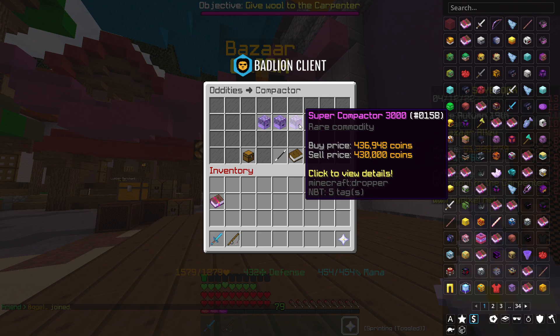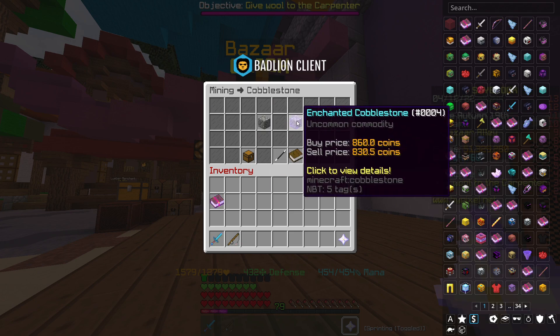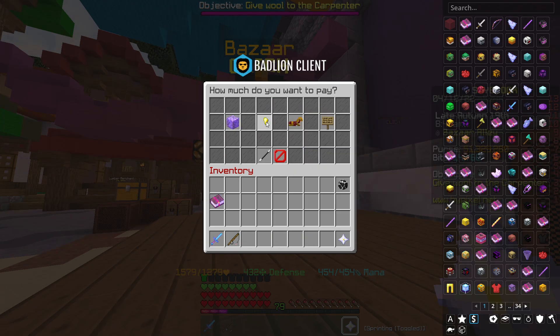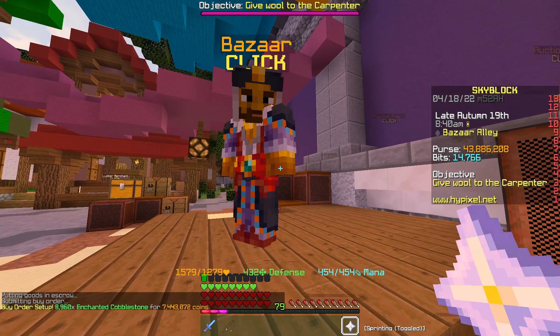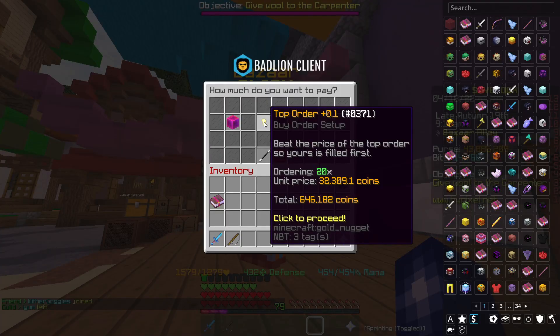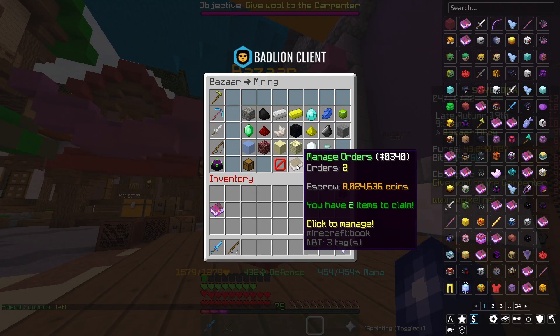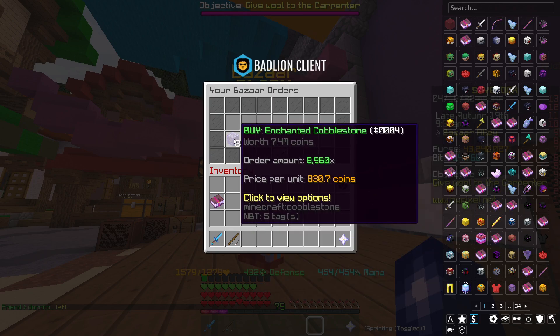On face value it seems quite lucrative and quite profitable. We're going to try it out and see how long it actually takes for them to sell. We're going to try and make 20 units. We'll put a big order in for the cobble — that's 7.4 million — and then put the order in for the enchanted redstone blocks as well, 20 of those at 646k. Now it's time to wait and see how long these orders take to fill.